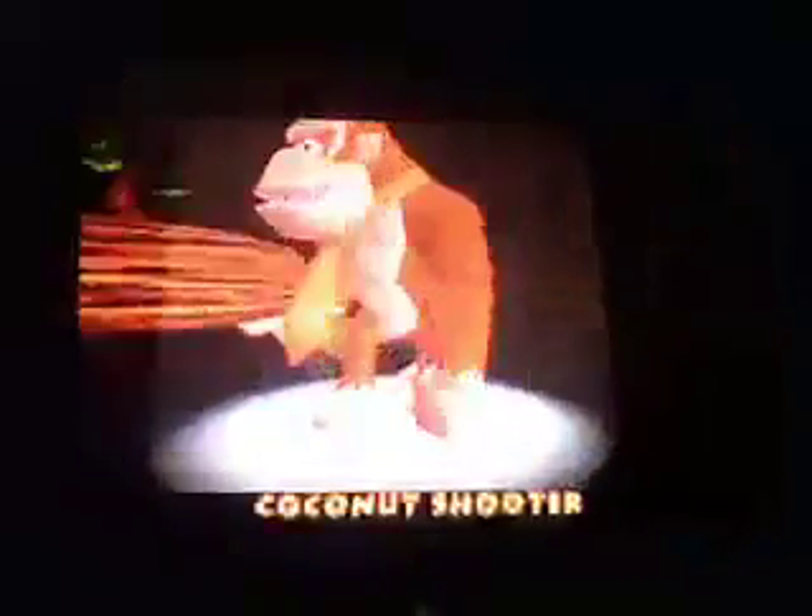Okay, we got our first K. Rool crown — our battle crown. Let me make sure there's not any bananas up here. Oh hey, there are. We got three banana coins, so we can get our first weapon upgrade. Press yes and you get his coconut shooter. Funky is a pimp, I'm telling you. Okay, we have our first weapon, the coconut shooter. We will be using it very shortly.